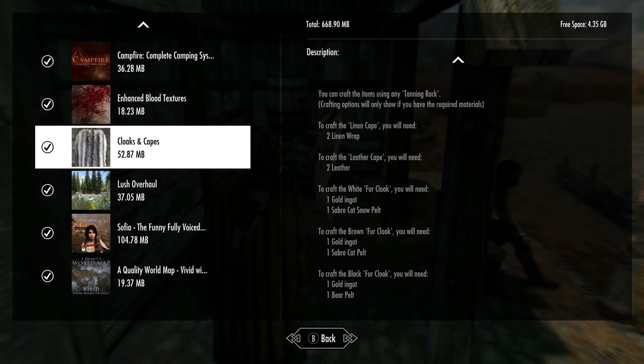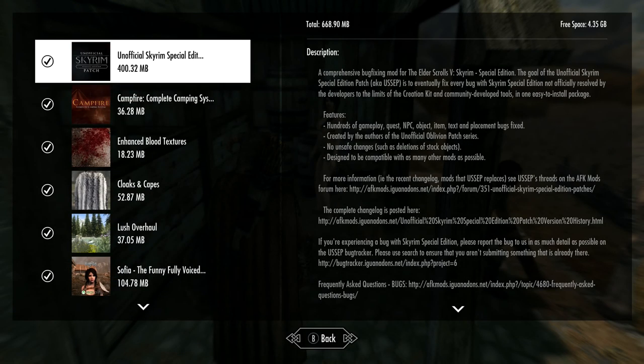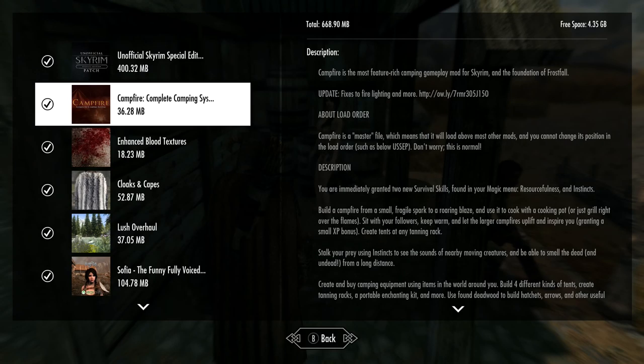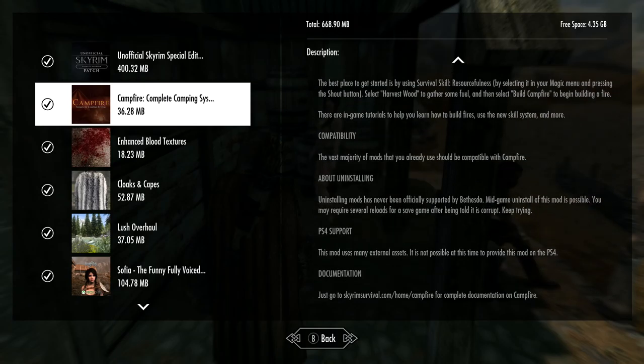The Unofficial Skyrim Special Edition Patch, which I can't really show you, but I'm using it right now — that's by Arthmore. And then this one is Campfire Complete Camping System by Chesco. Did I just say that name? Yeah, the quality world map also has Chesco. Got Chesco in both — nice.